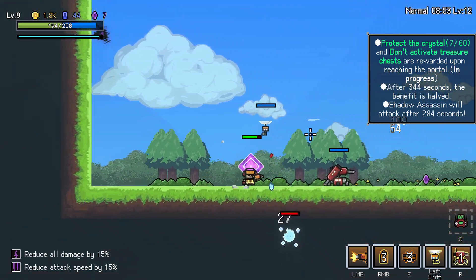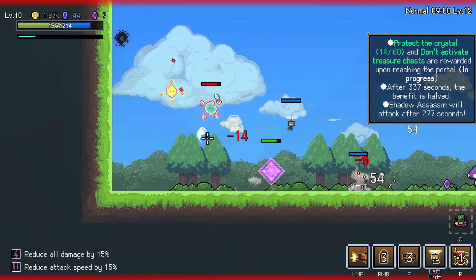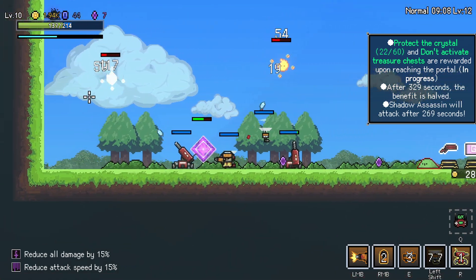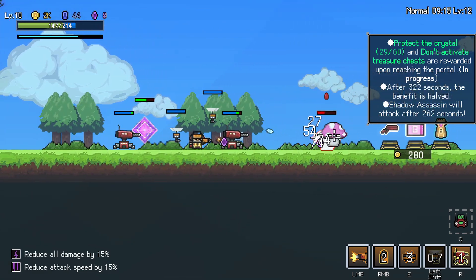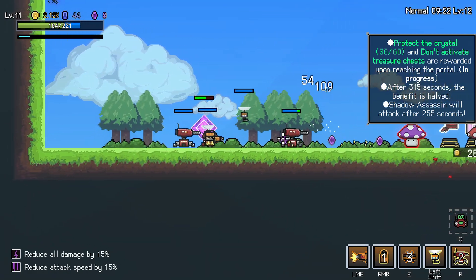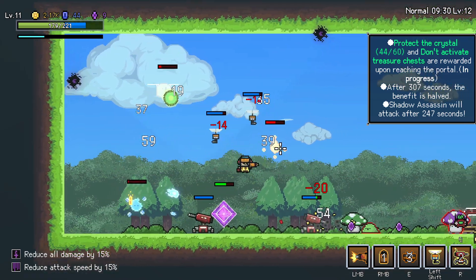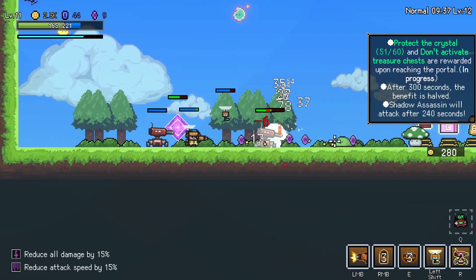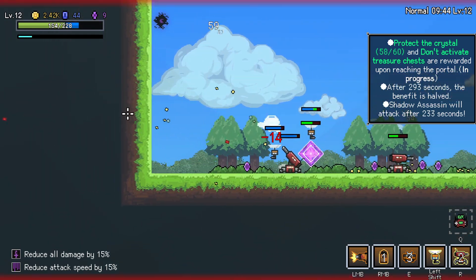I will 100% tank the hit for the thing if I need to. Leave the crystal alone! We're protecting the shit out of the crystal right now. It's doing so good. We are a little over halfway there. We're getting a ton of money from this as well, which is awesome. I am intentionally taking damage so we can get the extra loot. I promise that there's a method to my madness. Also trying not to die. It looks like we got it.